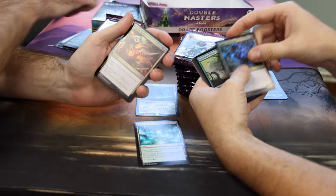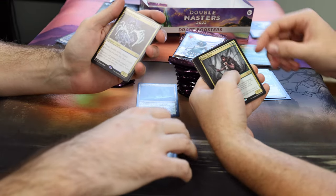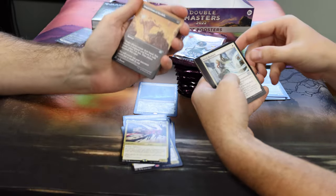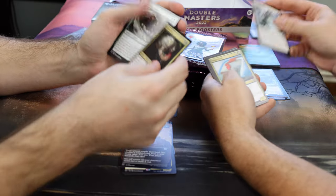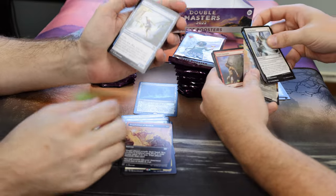League Guildmage, Ogre Spree, Gnarledback Rhino, Experiment One, Grimflare, Drogskull Reaver, Merciless. Souls. Inquisition of Kozilek Borderless — that's pretty good. I do like that they put Coldsteel Heart back in; that thing needed a reprint. Mentor of the Meek. Spinner, Heroes. Seeker of the Way Borderless.